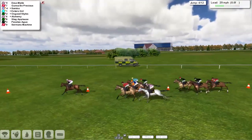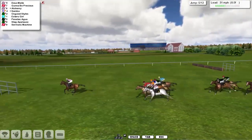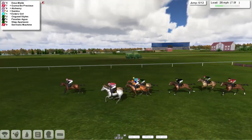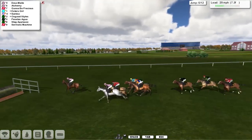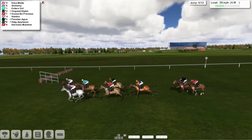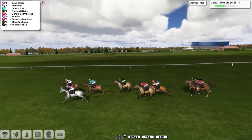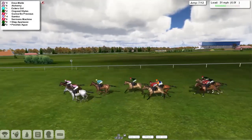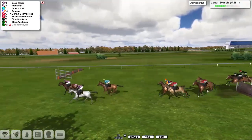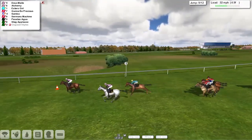Dermate's in the lead, Gonna Be Precious in second as they take the next fence. On this course the double is much closer together and one of them is in a ditch. There's also no water jump on this version of the Sandown track. There's a ditch and then they'll go down into the railway shortly. Dermate and Alchemy in front — looks like we're going straight into the railways. You can see how much closer together they are compared to the last race. Osgood Styles was a faller; the rest of them are over it okay.